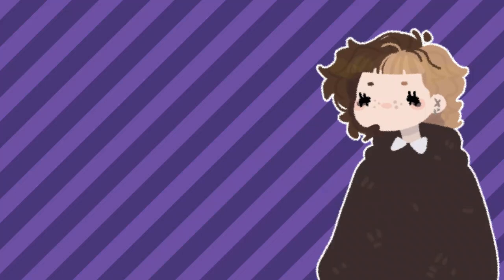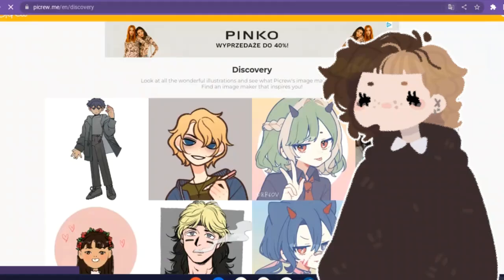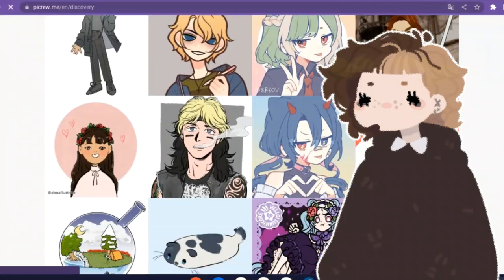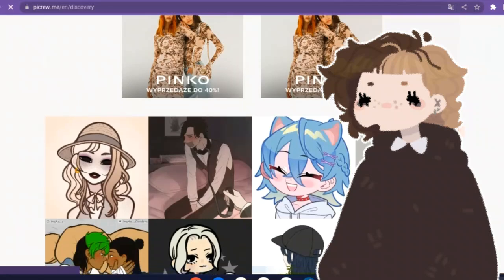Hi! If you have been following me for a while, you probably know that I have made two pickers in the past. For context, picker.me is basically a site with a bunch of character makers on it. You can scroll and choose one you like, or make an account and make your own.